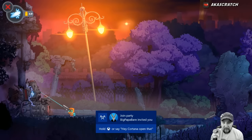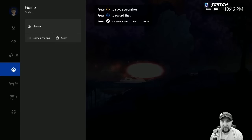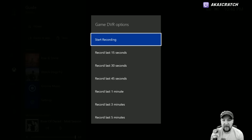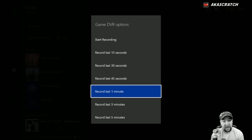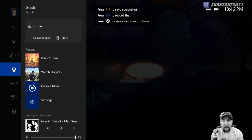If I make a cool jump and want to capture it quickly, I just press the Home button and immediately I have options: Y to save a screenshot, X to record that clip, or I can hit the Windows button to start recording with Game DVR. I can record the last 15 seconds, 30 seconds, 45 seconds, 3 minutes, or all the way up to 5 minutes. I really like being able to start recording quickly — it gives you fast access right at the top.